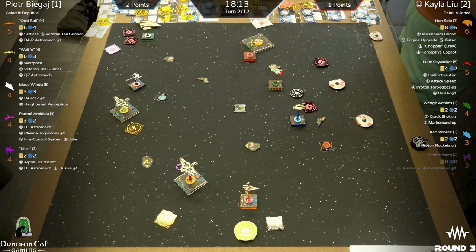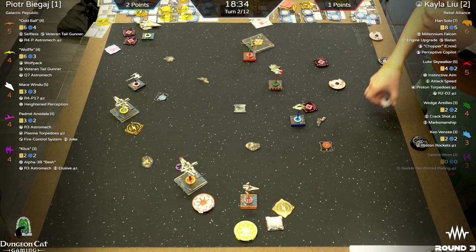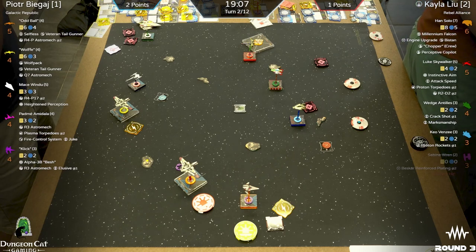There's a bit of a joust happening at the top of the board. I think Peter's in a pretty good position right now. With Oddball, do you do a one-bank or one-straight? You could do a one-straight with Oddball toward the middle of the board. I'd honestly bank with him, because that A-wing is going to go two-forward at least. If you do the bank, you prevent them from turning in next turn or getting that three-sloop. It also lines you up to hit the flanks on Wedge and Keo.